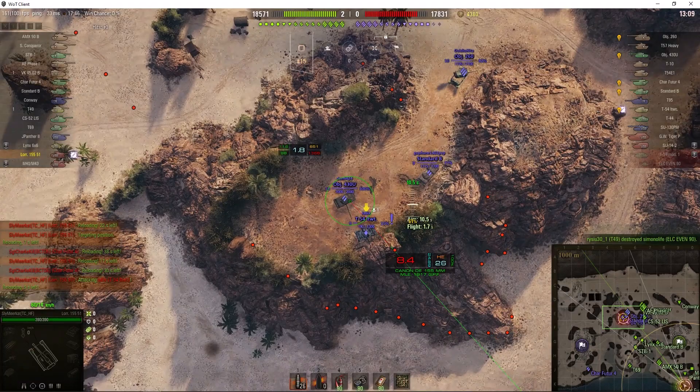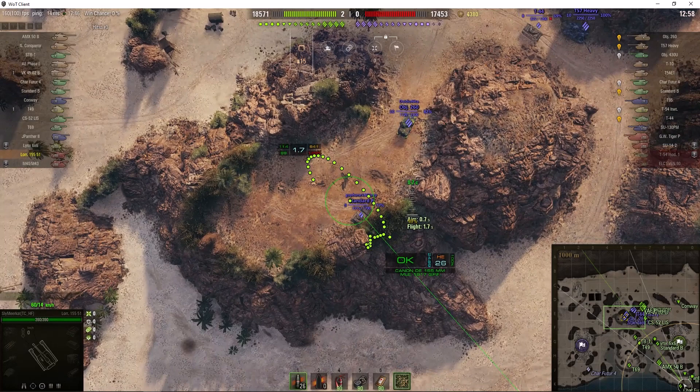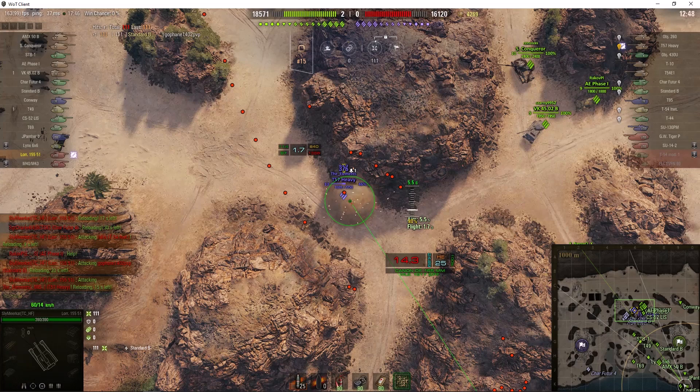Sly's having a bit of difficulty trying to find a target he can shoot at. You can see his reload time has come up now — it's 24.89 seconds. He tries to get a shot on the target, rounds out on the Standard B, hits the rock face. It fell well short and actually hit the rock face rather than the Standard B — he was bang on the Standard B, but it wasn't fully dialed in when he shot.